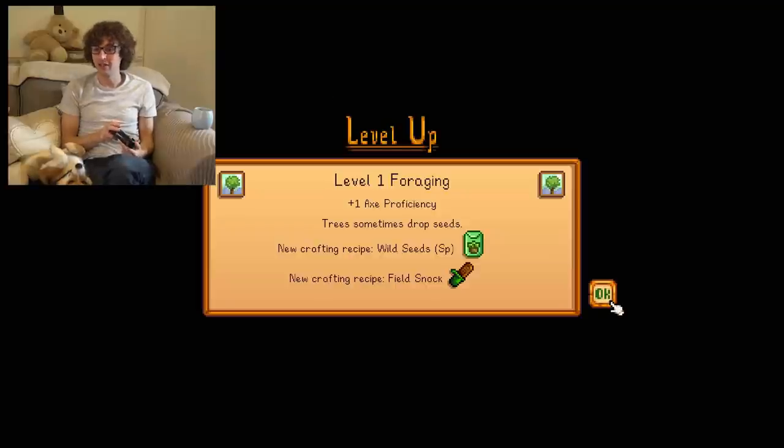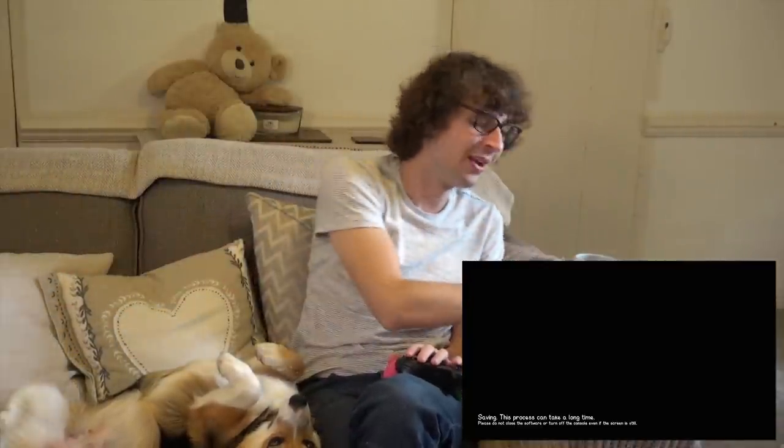Not much changed on them so far. Actually, let's save the energy I have because it doesn't completely fill up. I reckon food is going to put up my energy a bit. I've leveled up! Level 1 foraging, Level 1 axe proficiency. Trees sometimes drop seeds. New crafting recipe: wild seeds. New crafting recipe: filled snack. Is that going to be the first food I can make? I haven't worked out how to cook fish yet. I'm glad it doesn't give me too many tutorials — I want to discover how to do it all myself.